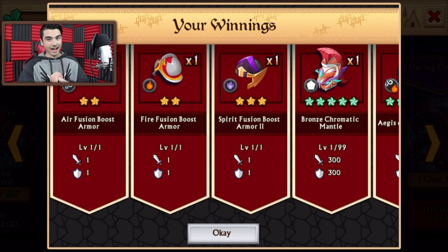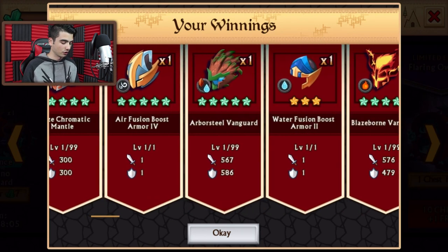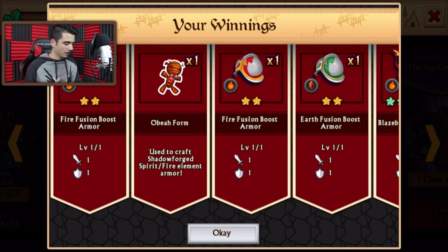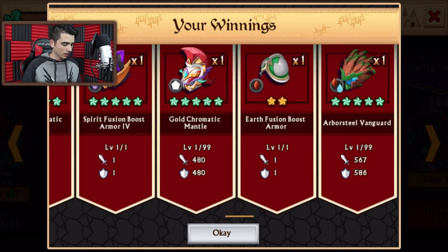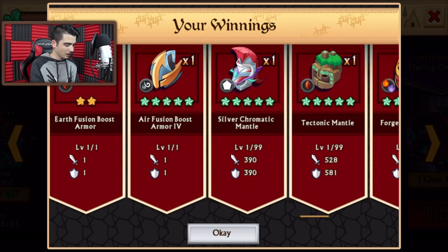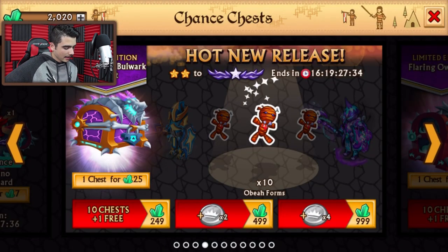That is the end of it. I know this chest opening wasn't crazy crazy, but at least hopefully we got some decent stuff. We got a ton of fusion boosts, which is quite nice. We got only one of this one — basically the obet form, we got one. It's all right. The second one — is it more than one? Only one.